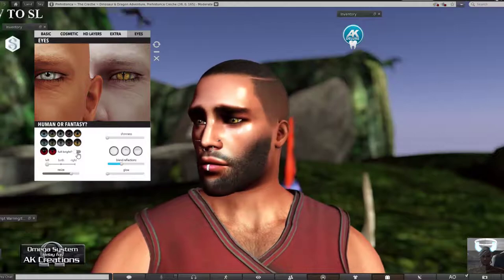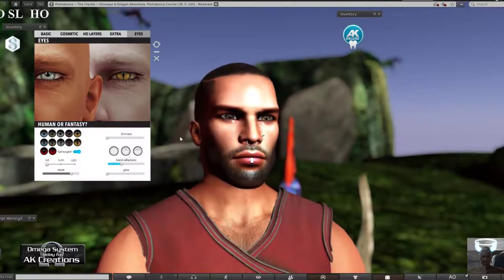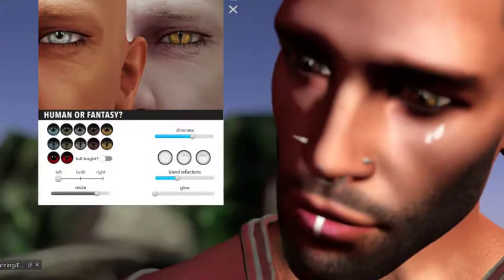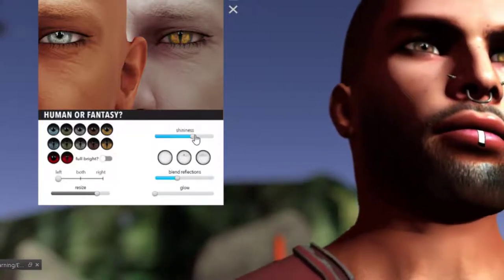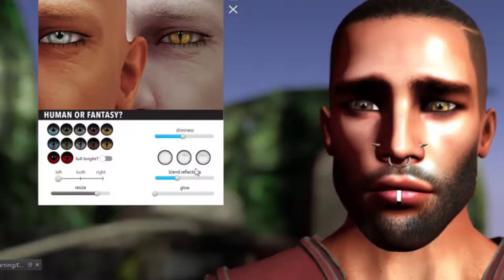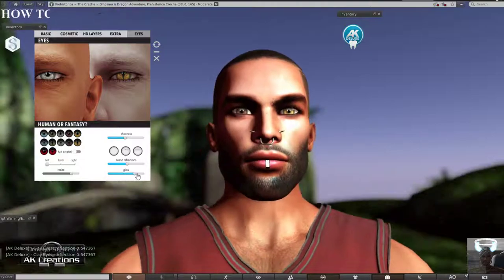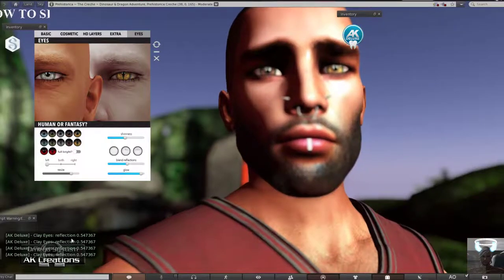There's a full brightness option - useful when taking pictures in the dark if you want the eyes to pop; it lights up the white area around the eye. You can also control shininess for the eye, and the reflection sits on the upper part of the eye - you can make it more or less prominent. The blend of the reflection is adjustable too, as is the glow of the reflection. I noticed it outputs some readings to local chat, which I hope gets fixed.